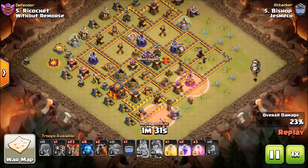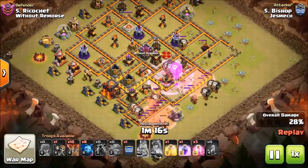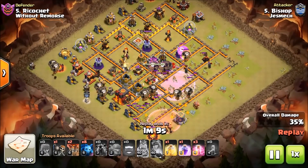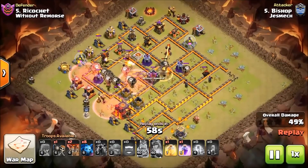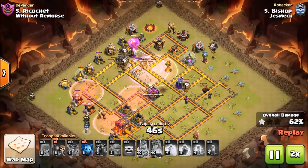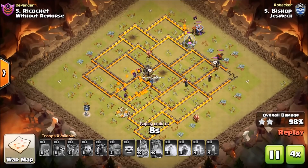The queen gets MVP whatever happens the rest of this attack — that was crazy. At first I was about to give her a dunce cap for leaving the funnel he created — it was a beautiful funnel too, Bishop. There's just no telling what the queen does sometimes, crazy things. But this attack is back on track and it's quite beautiful. I like the patience Bishop is using — he's waiting, not using a lot of spells early on, letting his balloons pass and his hounds soak up the air defenses. He got one to pop — that was perfect, it worked out well. Very impressive!